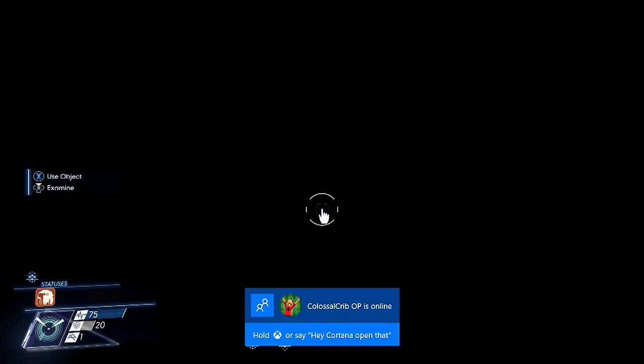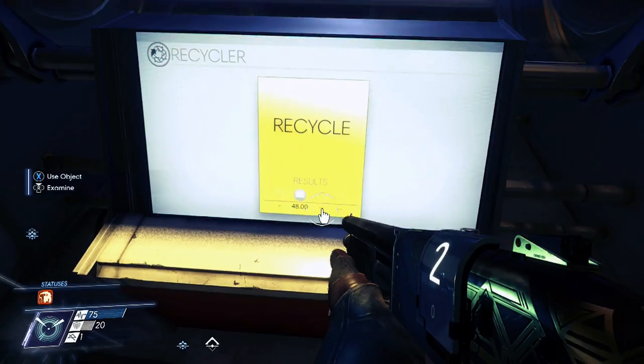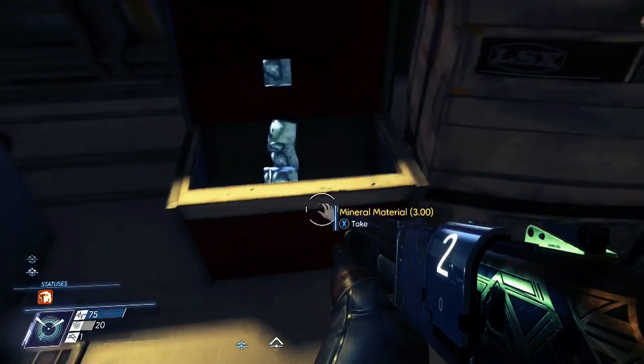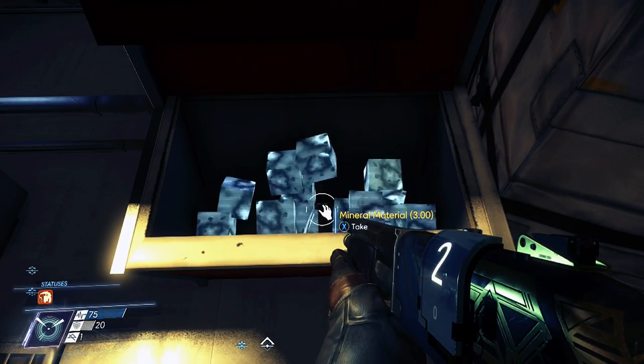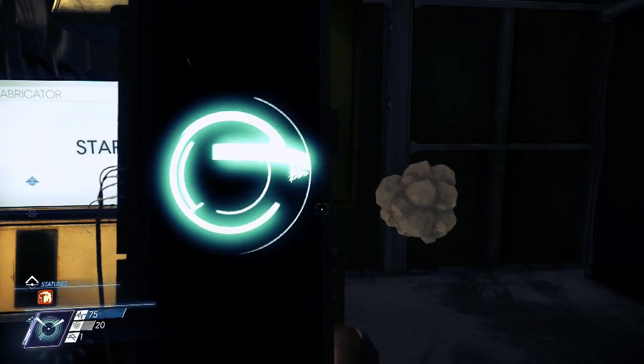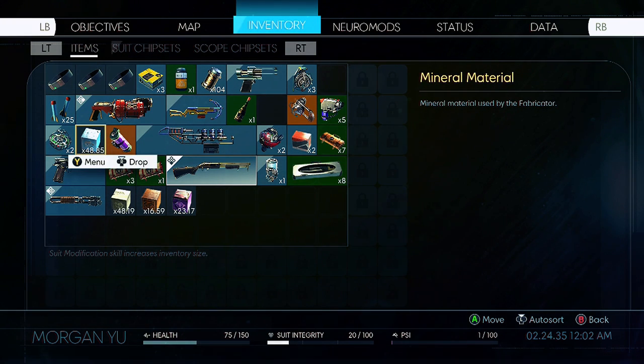Let me know your thoughts about this new glitch after the latest update — this is working as of now, version 1.02. There you go — you see 48 right there, and you just want to recycle it and get your materials and you'll be good to go. It is working, guys — let's do this. You can start creating so many items.